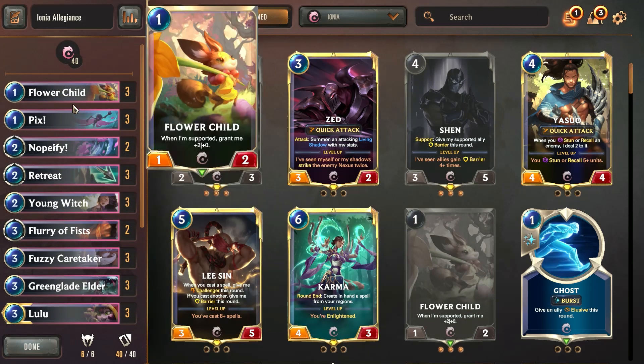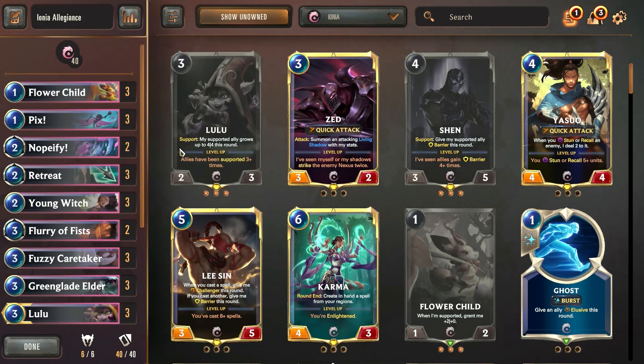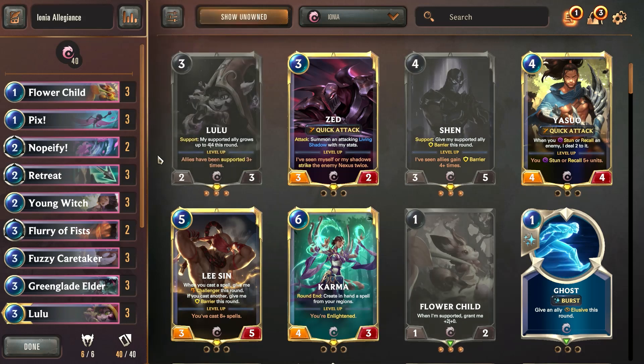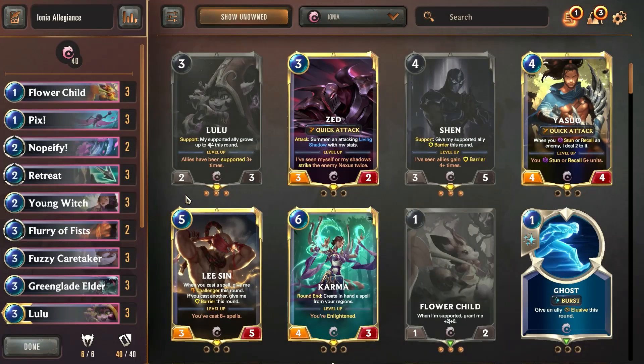The two one-cost allies we are including in the deck are Flower Child and Picks. It can pull out any combination of these cards — two of each or just one of each. We're pulling out this support-synergistic lineup, and as many of you know, Picks kind of sucks as a turn one play. Picks is a 0-2 so it doesn't really do anything for us — it blocks, but that's about it, and we don't get a lot of value out of its ability on turn one.